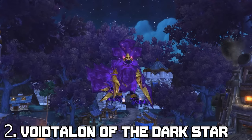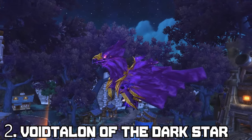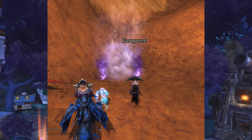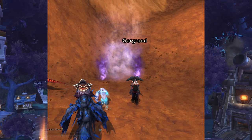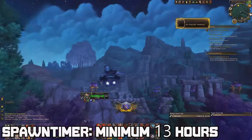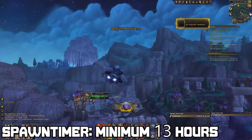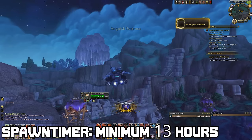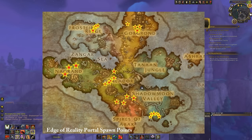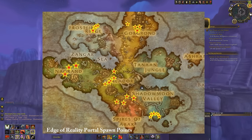Number 2: Void Talon of the Dark Star. As if farming in one area isn't hard enough, to get this mount you will have to enter a portal in Draenor named the Edge of Reality, which lasts for 5 minutes until it despawns if no one clicks it. The shortest respawn time ever recorded for the portal to open is 13 hours, and this portal can literally spawn in any zone — which makes it a huge pain to be the first one to enter it, since the area you have to patrol is literally the whole continent.